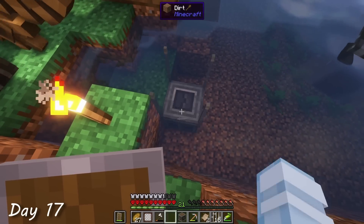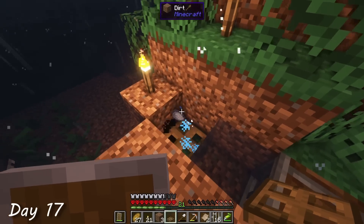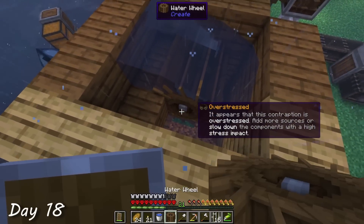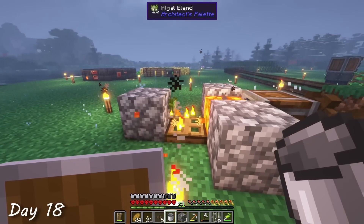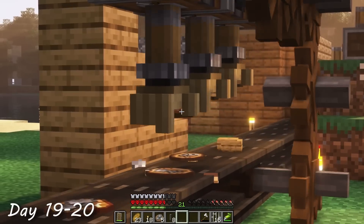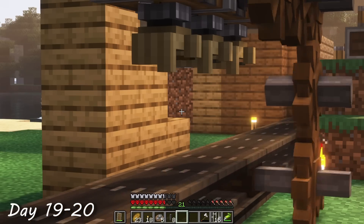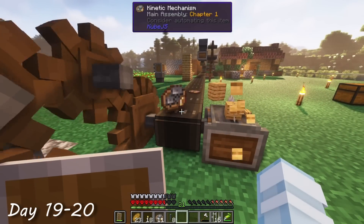My next course of action towards these kinetic mechanisms was using a strainer to generate sand, and then washing that sand to make clay. Then when trying to use a mixer to combine the clay with the kelp, I overstressed my power system. It was finally time to add in a massive new upgrade — another waterwheel. Once the clay and kelp were mixed together, the resulting algal blend was smelted into ingots by an encased fan blowing hot air through lava. The last step was setting up three deployers to poke some wooden slabs with andesite alloys in order to make the kinetic mechanisms. This is way faster than before, and way cheaper too, but it still wasn't fully 100% automatic — that is a task I am leaving to later in the video.